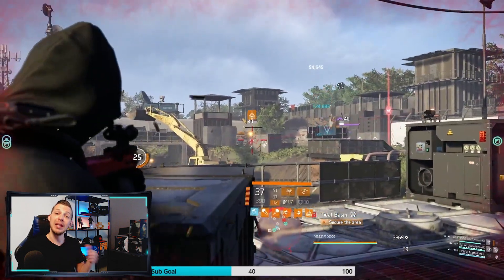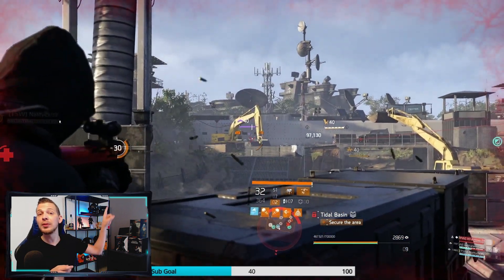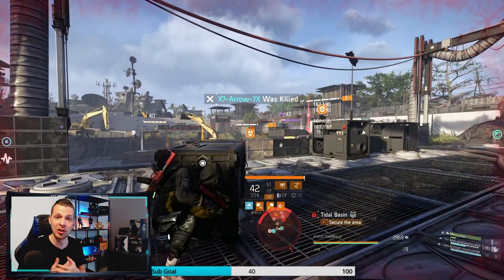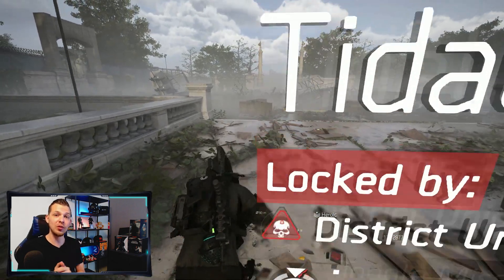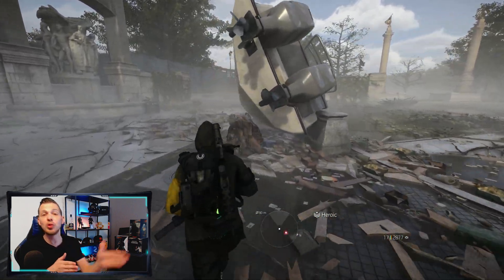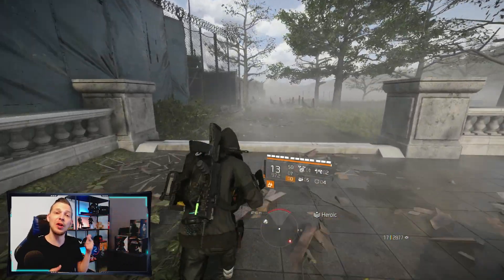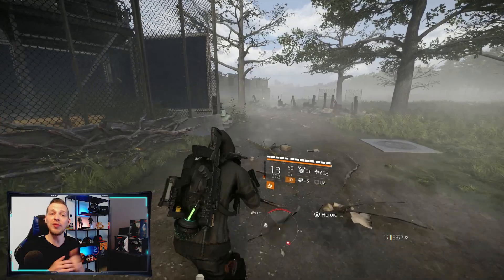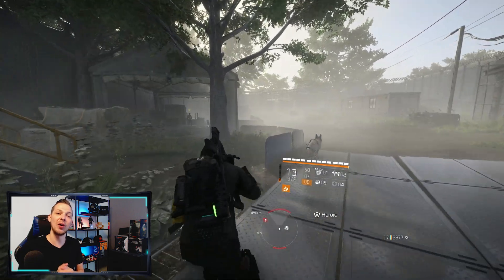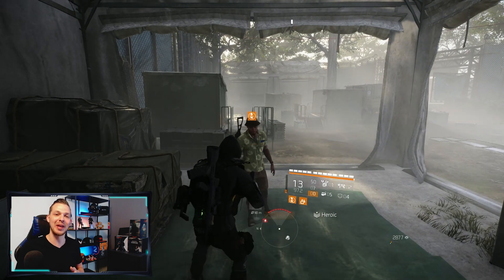We all know we need to unlock Cassie by talking to the snitch. He can be found in a few different places over the map — I'll leave a link on screen for six easy spots to find him. This week I found him at Tidal Basin. Just travel to Tidal Basin, walk straight ahead, don't go into Tidal Basin but go to the left, then take the first left and there is the snitch.